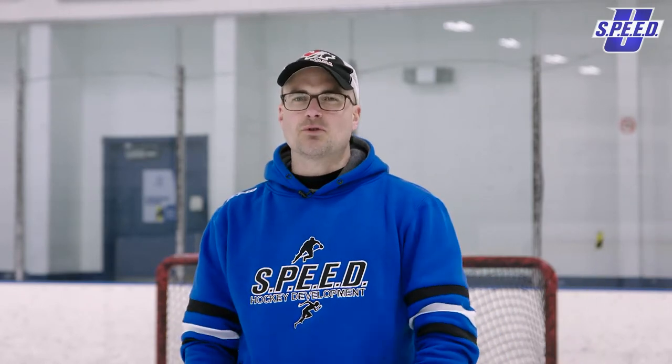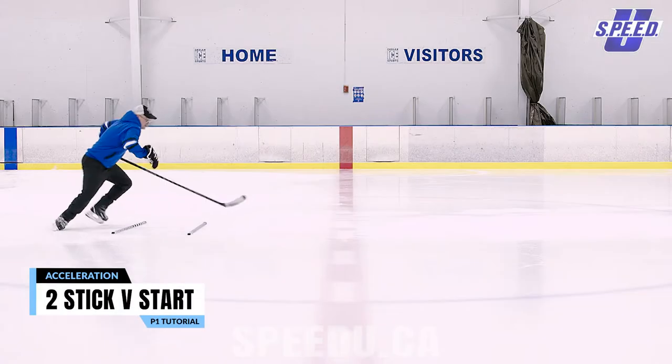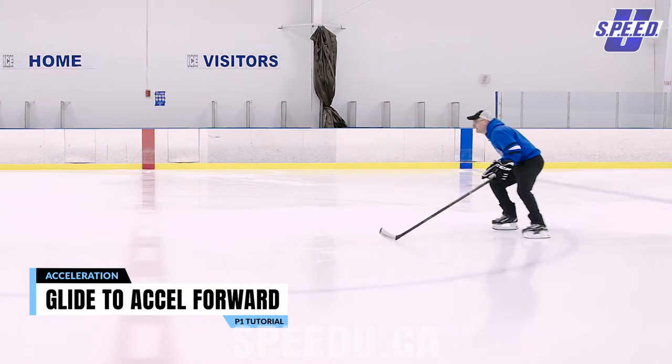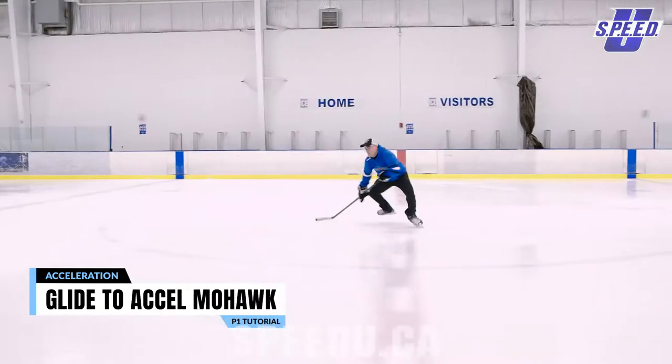We're going to take you through puddle jumps, trampoline jumps, double trampoline jumps, V starts through the sticks, crossover starts through the sticks, and then how to explode and accelerate out of a glide with a stride, crossover, and Mohawk.